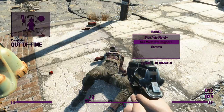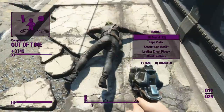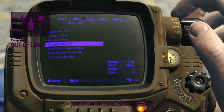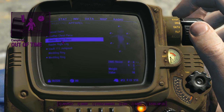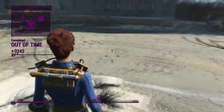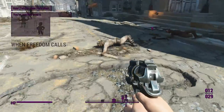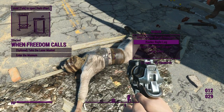Yeah, we'll take the raider right leg, raider chest piece, and what does this one have — a leather chest piece. Which one has better stats, better ballistics, better energy? We'll take that and that right now. So we're going to look a little interesting here, but whatever works honestly — whatever works.